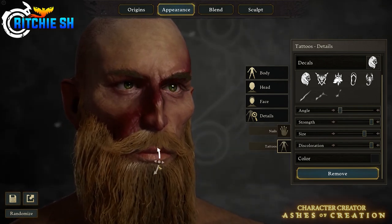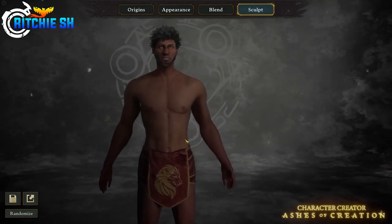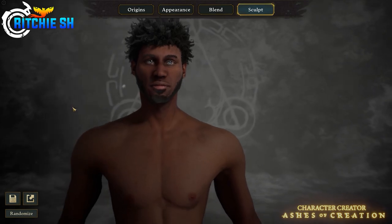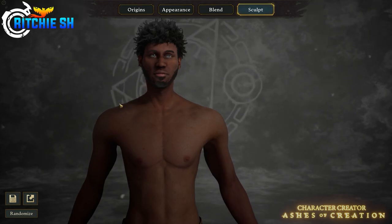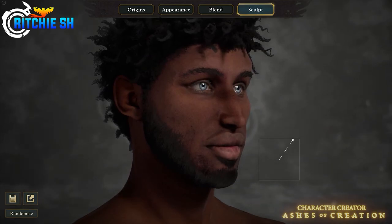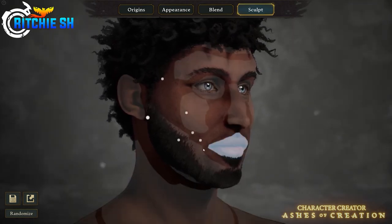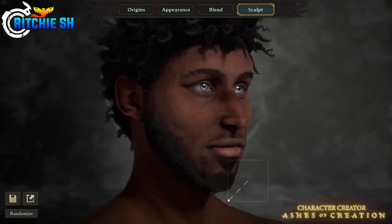My favorite feature is sculpting. Every white panel you see on your character can be sculpted by clicking on the area you want to sculpt — multiple dots pop up which can be clicked and dragged into the shape, size, and position you want. This lets you get even closer to your vision of the perfect character. It's all within standards though — you can't drag the nose all the way up to your forehead — and there will be a Ctrl+Z option to undo any mistakes.